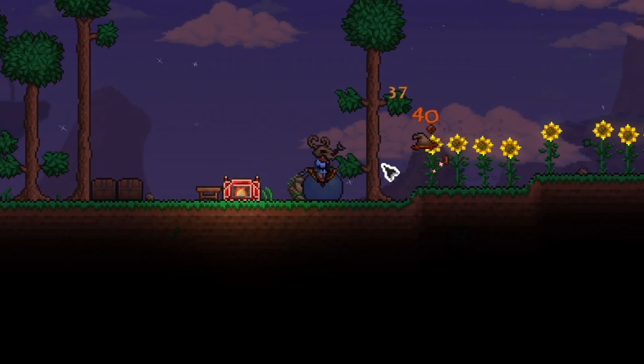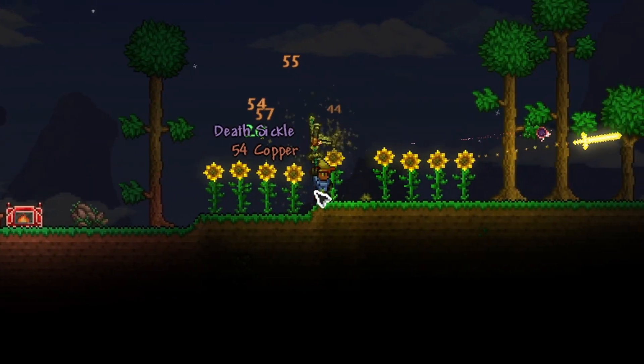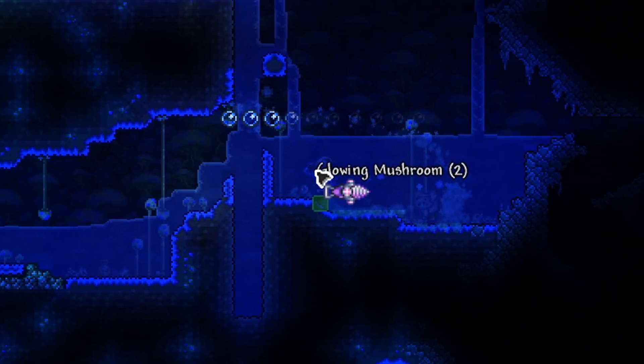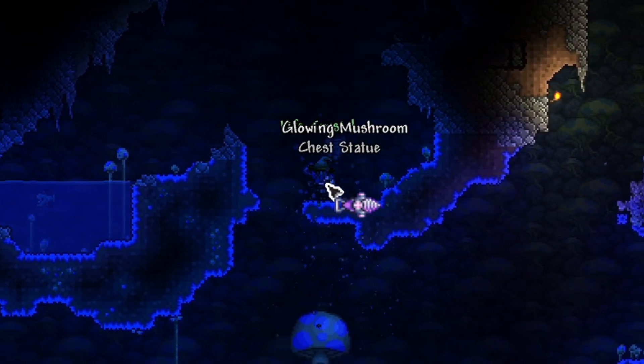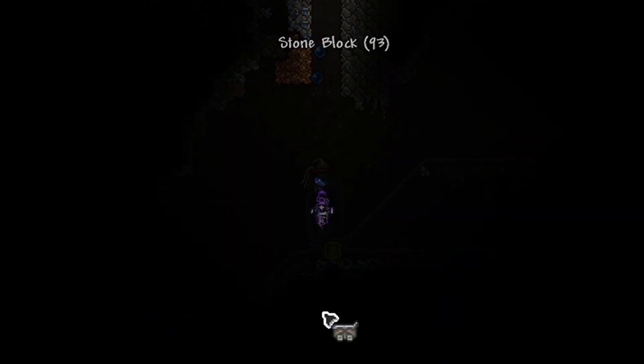I organized my chests, went to farm out more mobs, got myself some better weapons such as the death sickle, and then started digging myself out an elevator using the nebula drill. We managed to stumble upon a blue mushroom biome, so I picked up some life crystals, picked up some various different ores, and then completed the hellevator.